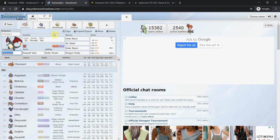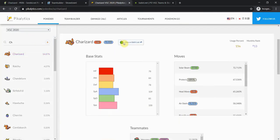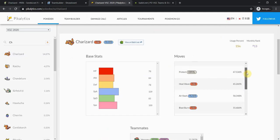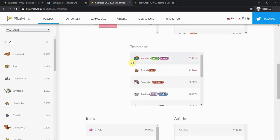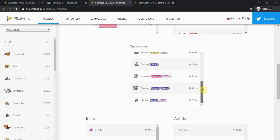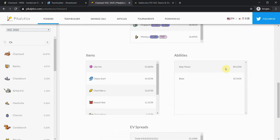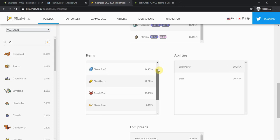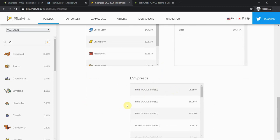That's pretty much it for Charizard's set — it's quite shallow. You could run Blast Burn, Hurricane, or even Weather Ball, but again that's very situational. Let's go to Pikalytics and see how everyone else is using their Charizard. The four most common moves are Solar Beam, Protect, Heat Wave, and Air Slash — no surprise there — followed by Blast Burn, Hurricane, Flamethrower, Mystical Fire, and Ancient Power. Solar Power is the ability of choice, Life Orb is the item. You don't want a choice item since you're Gigantamaxing most of the time.